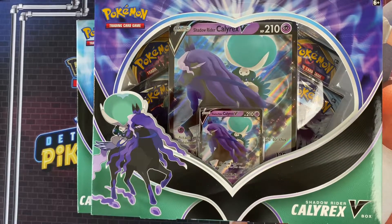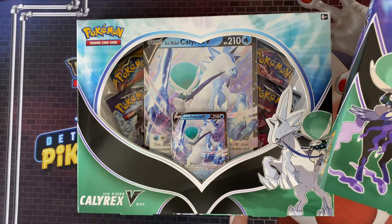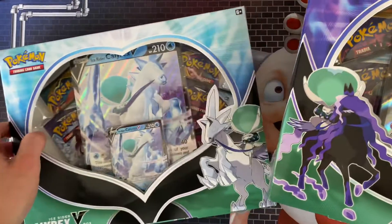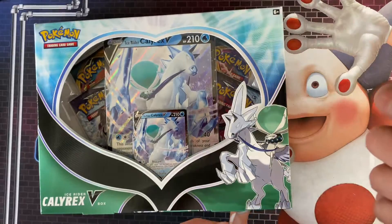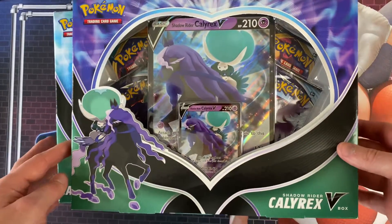It's your boy Alpha, we're back today. We've got some Chilling Reigns collection boxes — the Shadow Rider Calyrex V box and the Ice Rider Calyrex V box. We've got four packs in each, we've got the promo cards and we'll just get into it. I've not opened these before on the channel; I've had these for quite a while and I've been meaning to get around to opening them.